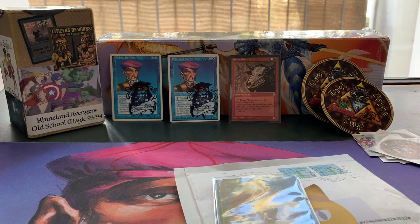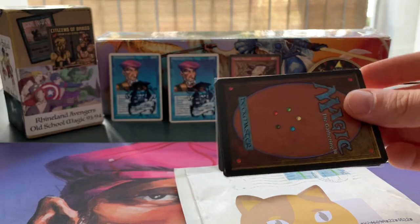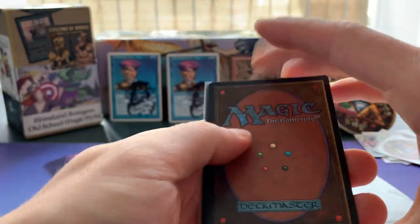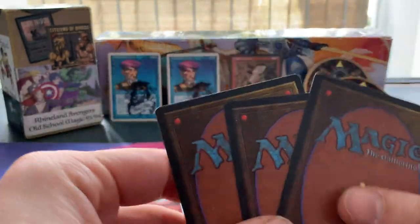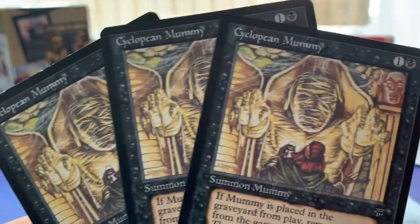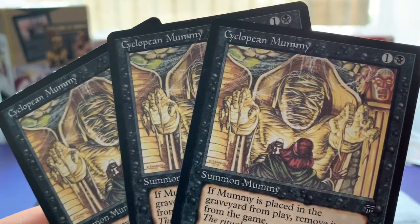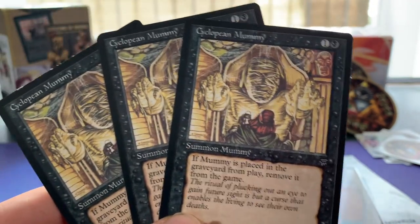I got this on Cardmarket. Let me unravel it. This is a card I want to use in my Beta blue flyers deck — these should be Cyclopean Mummies. Here we go. The art is just fantastic. This card is one black and one for a 2/1 creature, a Summon Mummy.